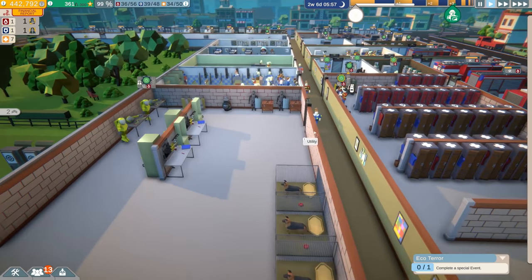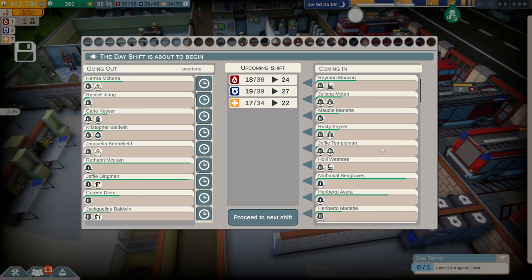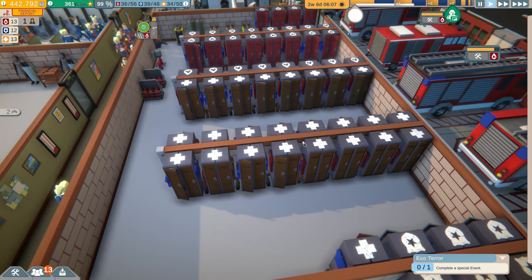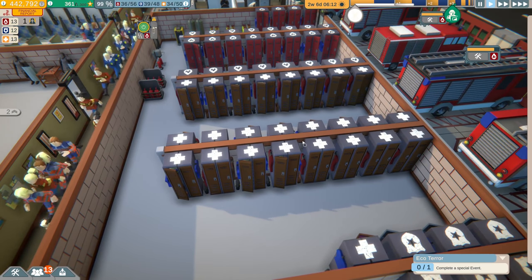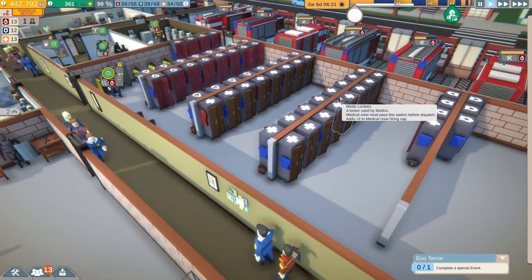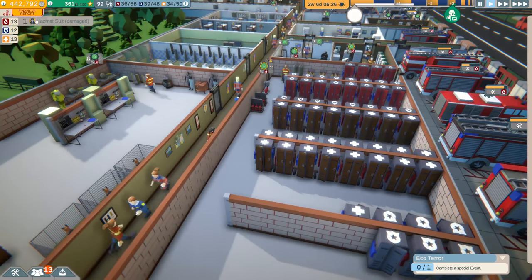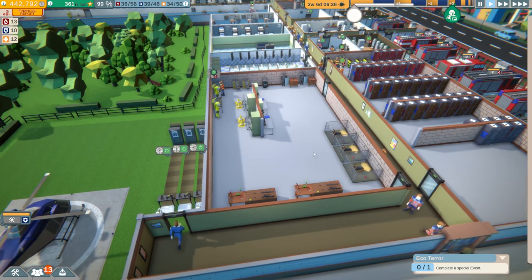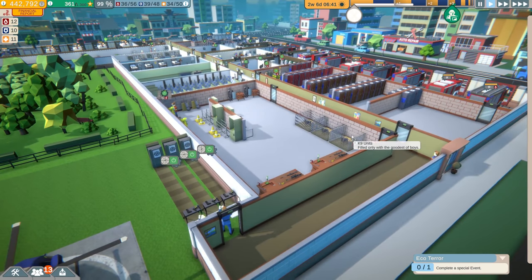I should go ahead and mention there's been an update to the game. You're going to notice some new things, like the lockers here — you couldn't really tell what they were before; you had to look at the colors to see what kind of personnel they held. They've actually added emblems to the top of them and cleaned up the UI a little bit. I really like what they've done. Also, this game is available now on Steam — I'll have it linked down in the description.